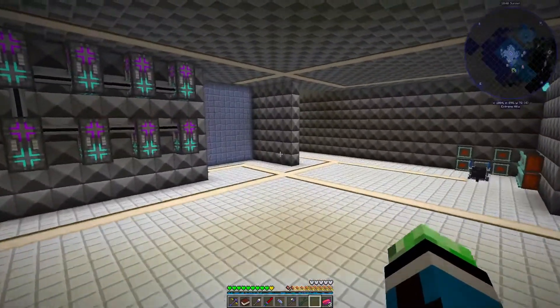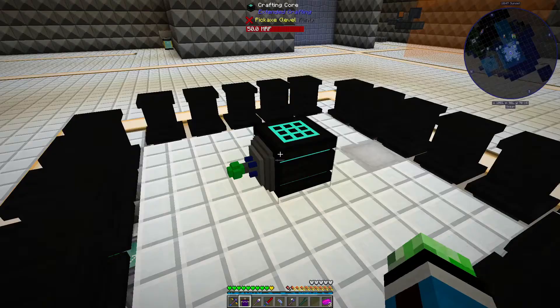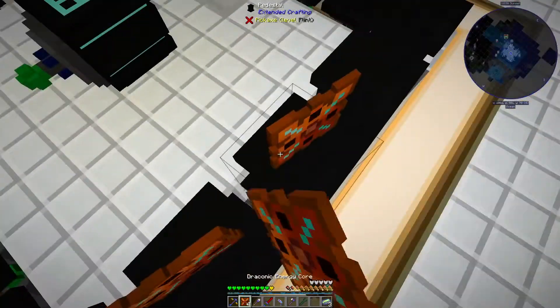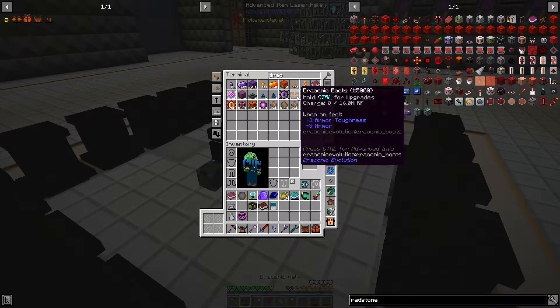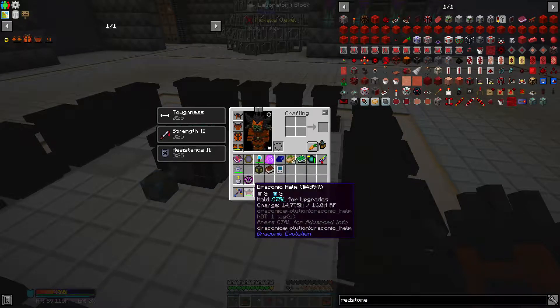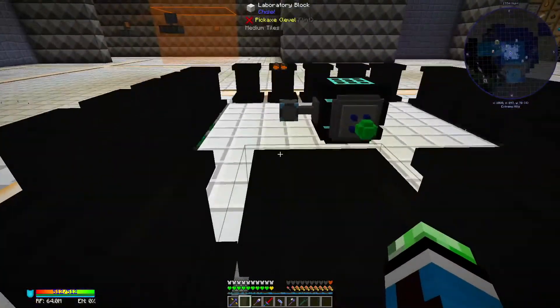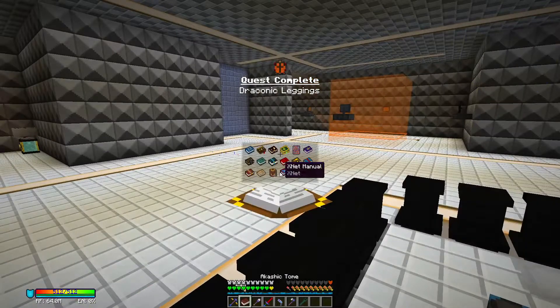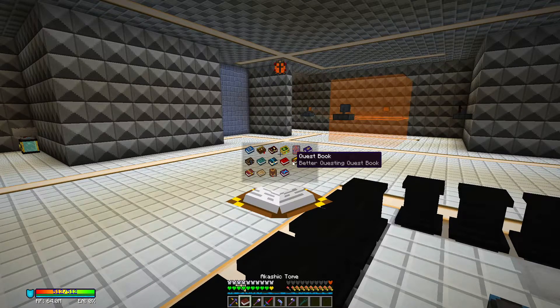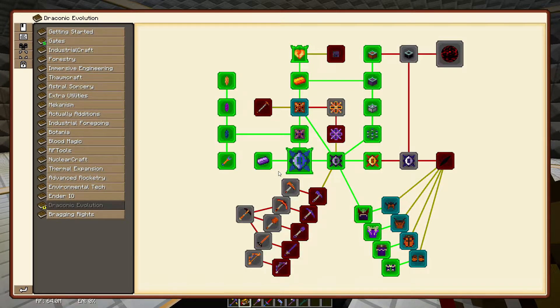I basically just need more redstone. I'm just gonna go ahead and get the rest of these crafted really quickly. Would you look at that - we got draconic armor! Let's go ahead and put this on. These are ghost items - I was so confused for a second. Let's open the quest book. Draconic energy core - yeah, crafting component, yeah yeah, thanks.